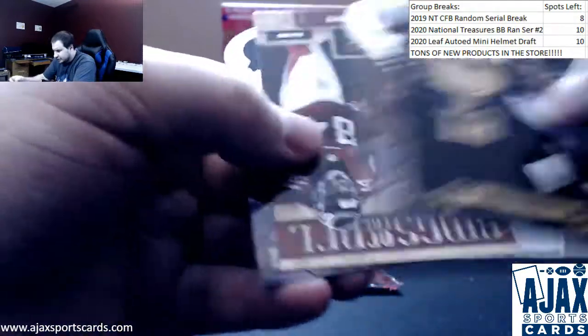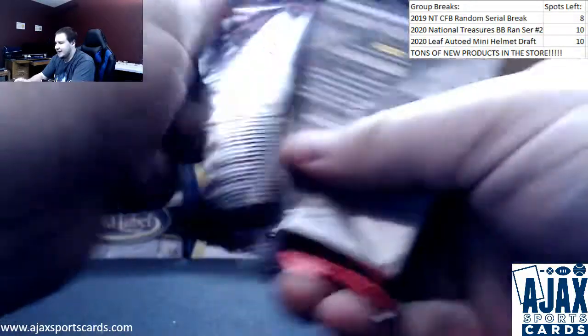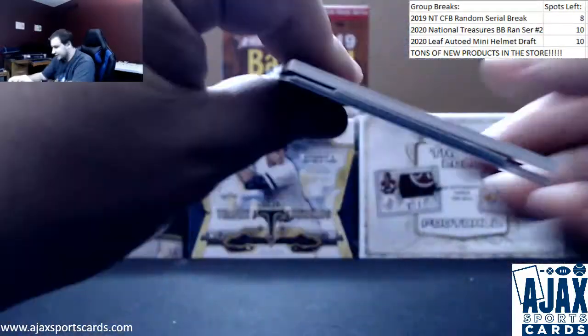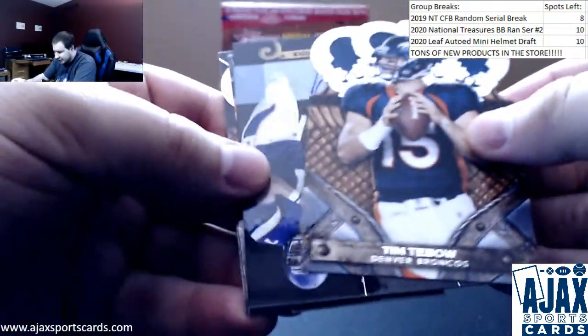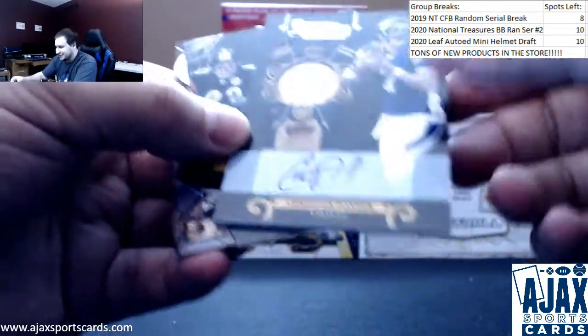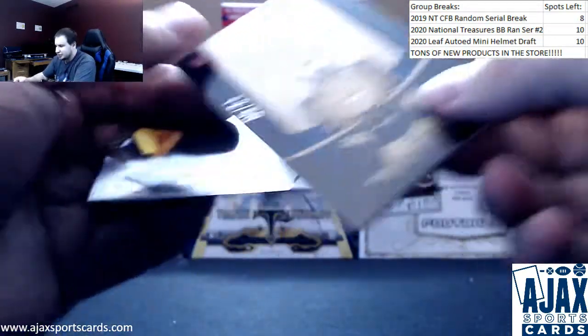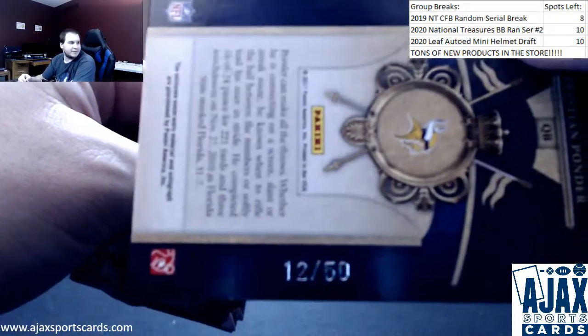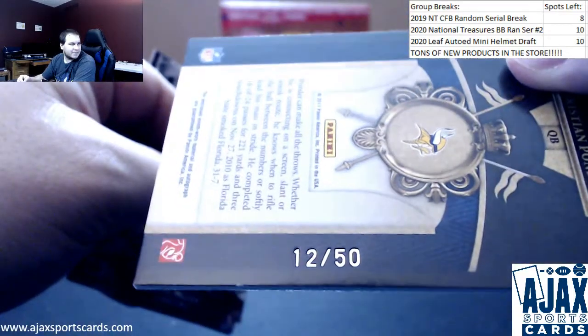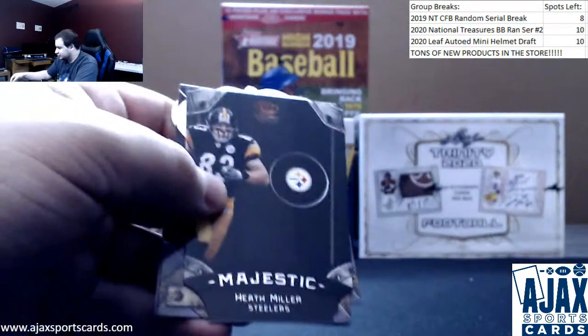Stephen Ridley, some more base and inserts. Last pack of the box is going to be another Tim Tebow and a jersey auto — and this would have been a good hit back then. Christian Ponder rookie royalty jersey autograph, numbered 12 of 50.